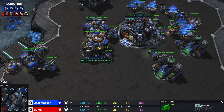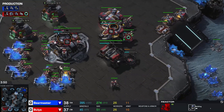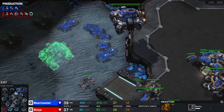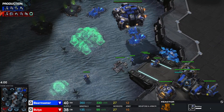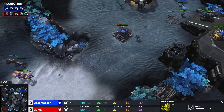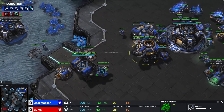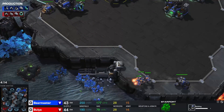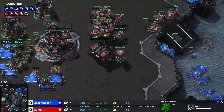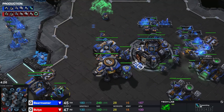If he starts the Tech Lab immediately... it goes for a Reactor. This could be really coin flippy. He needs to save a scan, because otherwise the income advantage goes to Bear Master, as he's already taking a natural expansion and has the force to reflect any ground attack. Without the action, he'll need to either save a scan or lose a lot of SCVs here. It is also a very fast stim from Bear Master — you normally don't get stim quite this early.